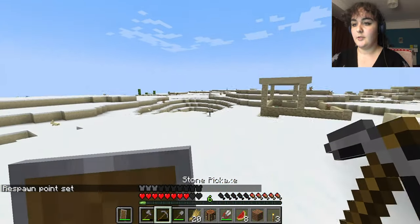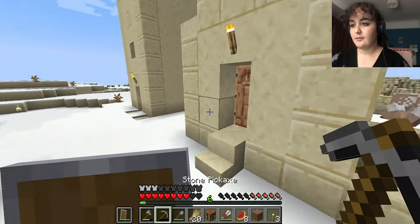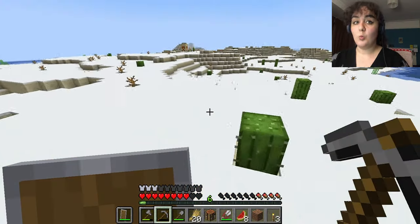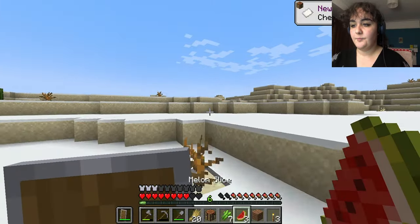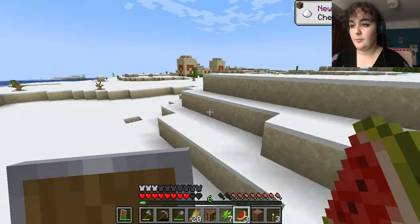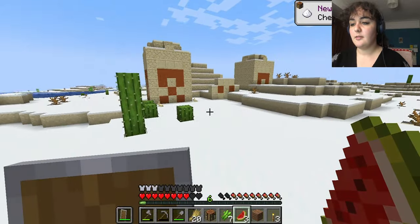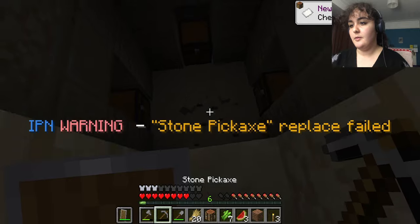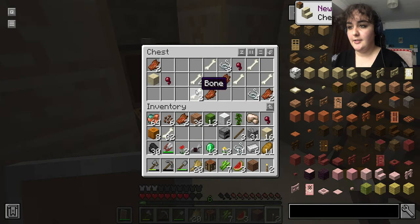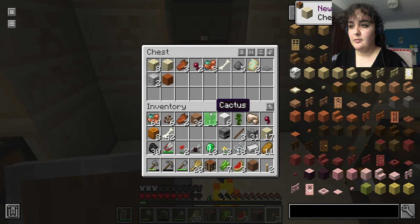I'm nervous about leaving here. I'm going to set a cheeky waypoint just in case we need to come here again. There's a desert temple! I'm going to leave us on this desert temple. I've been blown up by creepers in desert temples so many times — not even the traps, just creepers. So no music discs or anything properly cool here, just a little bit of a shame.